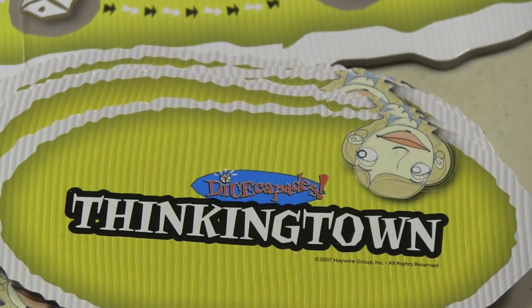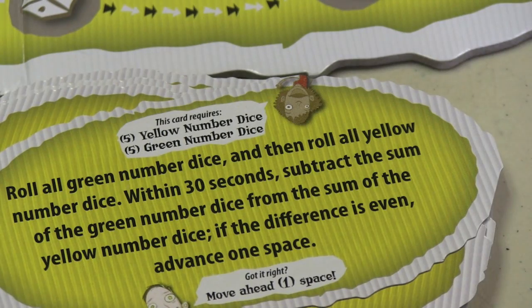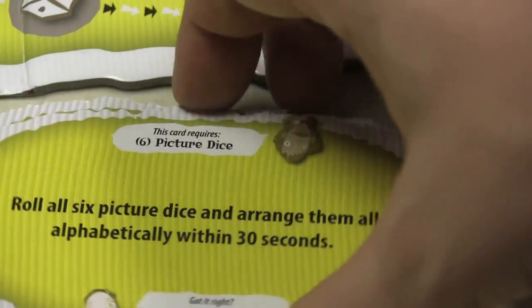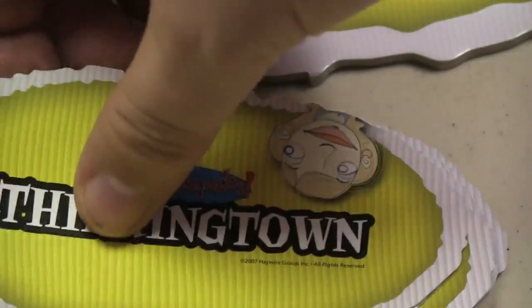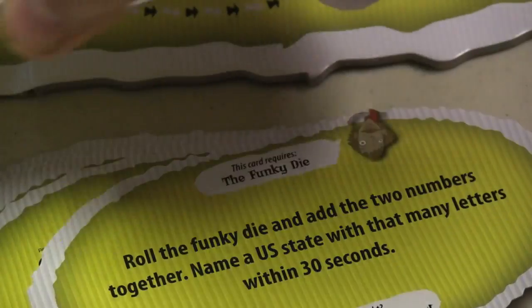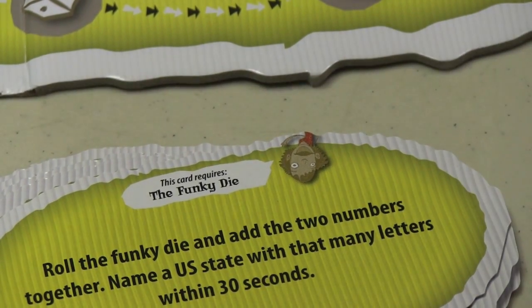The Thinking Town cards are different. Here you roll the green number dice and yellow number dice within 30 seconds and subtract all the greens from all the yellows. Or roll all six picture dice and arrange them alphabetically within 30 seconds. Or roll the funky die, add the two numbers, and write that many four-letter words within 30 seconds. Some also have you name a U.S. state with that many letters.